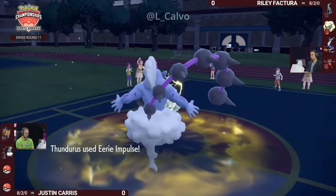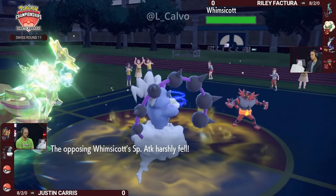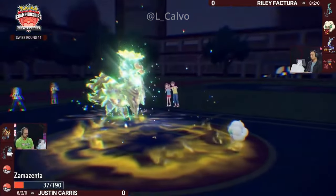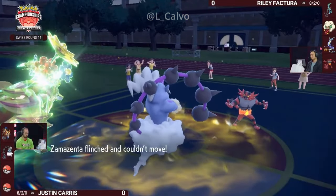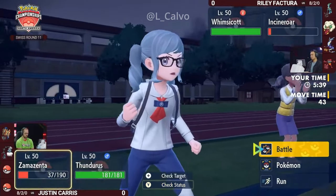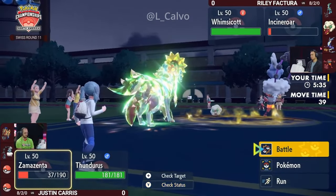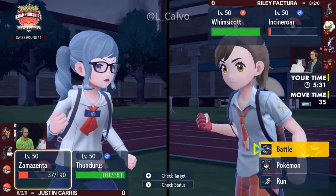It's going to eat the Fake Out this time around, but Eerie Impulse into the Whimsicott is going to lower that special attack for the Moon Blast — so if you weren't convinced Zamazenta might survive before, it might now. We saw it do 22 damage with that Moon Blast, which should be more than enough for Zamazenta to stick around and fire off another big Body Press into that Incineroar slot, because nothing that switches in would resist it at all.